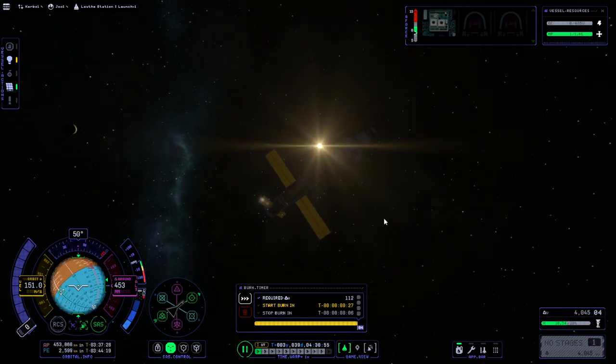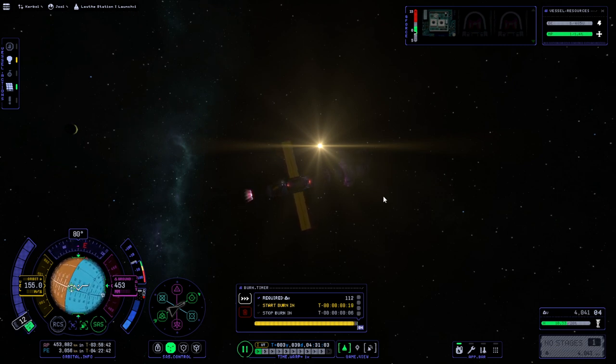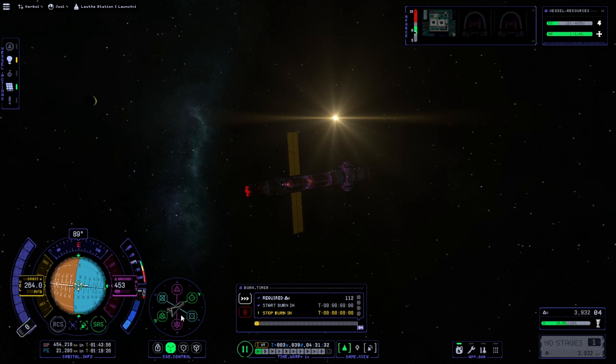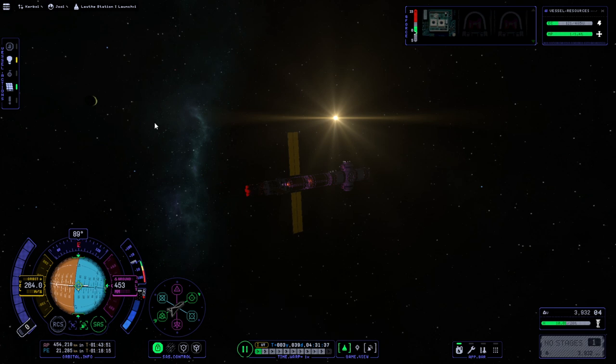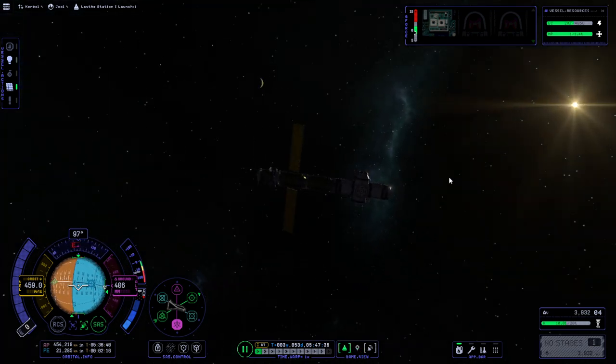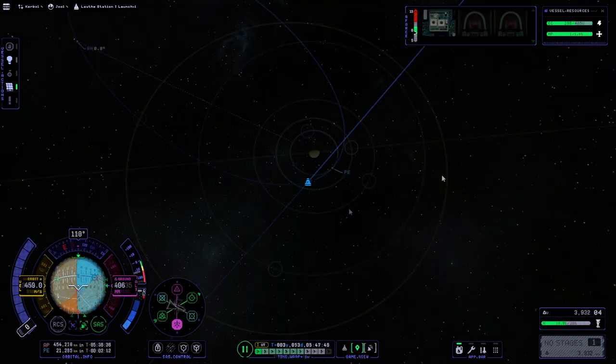Is it using more solar panels? We are pretty far out from the sun and everything. The engine can provide electric charge. Our solar panels obviously receive like 1/25th the normal electric charge that we would receive at Kerbin, but I didn't think it would consume that much — or anything at all. These days it's hard to say. But we do have a lot of lights on, so maybe we should turn the lights off. Yeah, now it's replenishing electric charge — maybe during time warp the lights are just too intense or something.